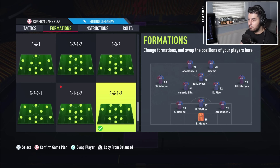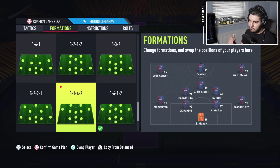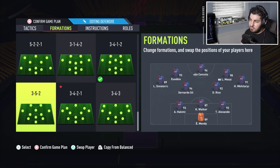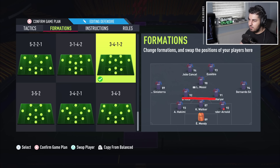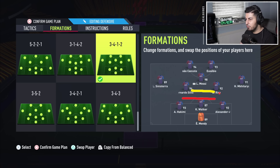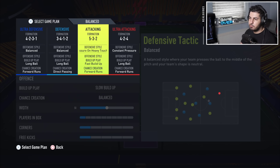That is the 3-4-1-2. It's very similar to the 3-5-2 — the key difference is the CDMs sit higher up in the 3-4-1-2 compared to sitting deeper in the 3-5-2. So it's a more attacking formation, but it does have its defensive weak points.